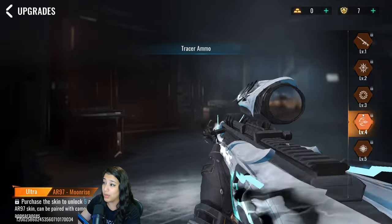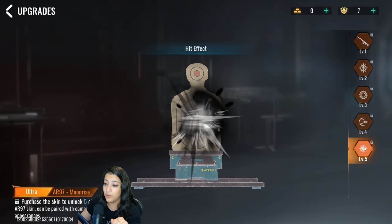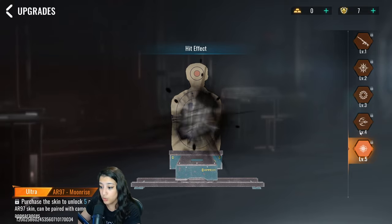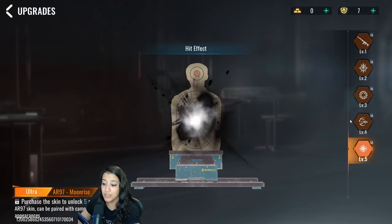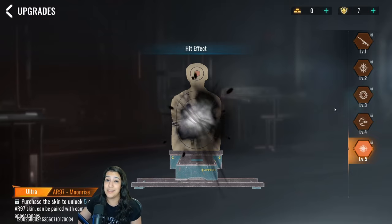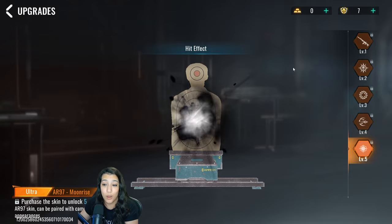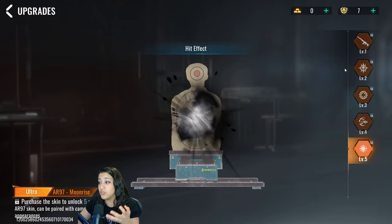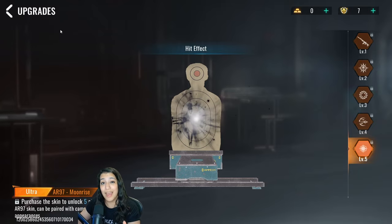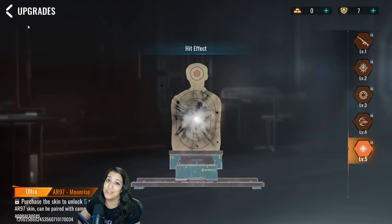When we upgrade to level four we get tracer ammo, but unfortunately the tracer ammo is white and I don't think you can see it very well on a bright map like Shutter Island. The final version also adds a white and black hit effect explosion — it looks very cool, but visibility on bright maps is uncertain. Personally, I'm just going to upgrade it to level two. Anyway, let's hop into the game and look at the iron sights, then we'll put this baby to the test.